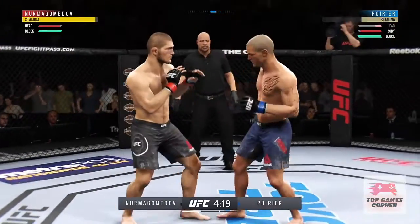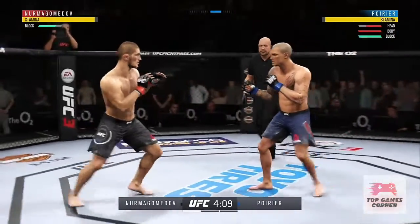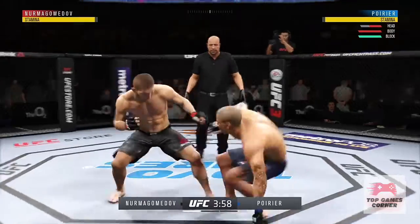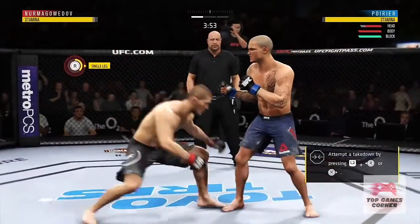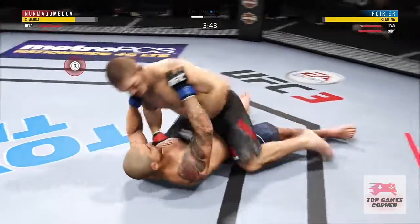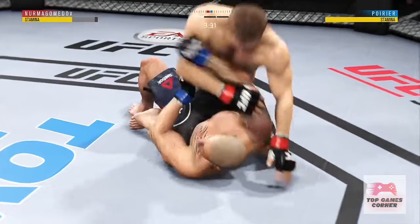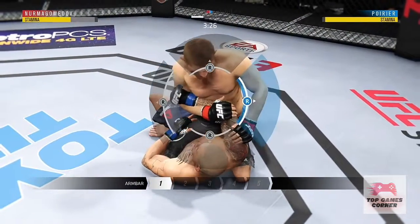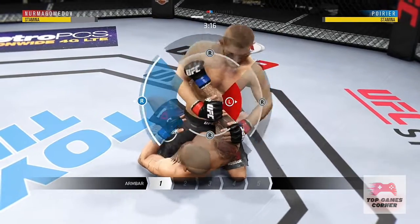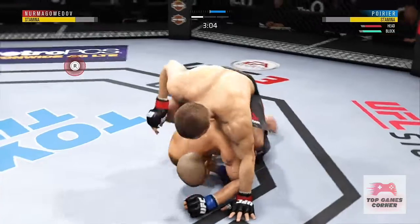High kick! High kick! He hurt him — he's in big trouble! A big knee follows. He gets back up to his feet, but goes in and secures the takedown. Hip escape and he's out of the full mount — nicely done. He goes for an arm bar — look at this! And he got out of the arm bar. You gotta stay busy on the bottom; he's doing it here. Nice punch.